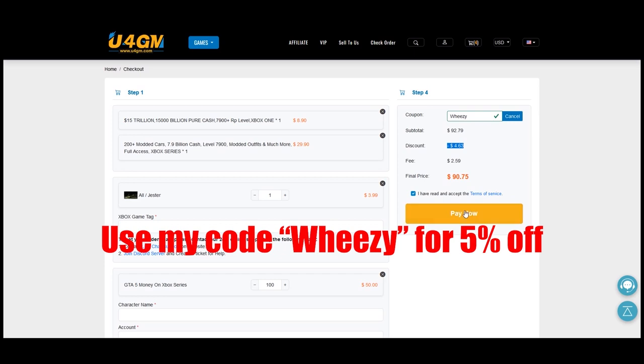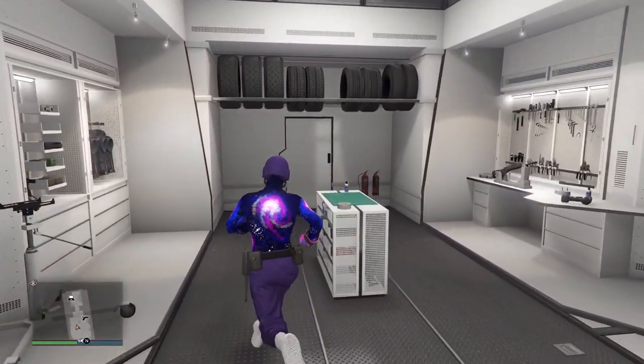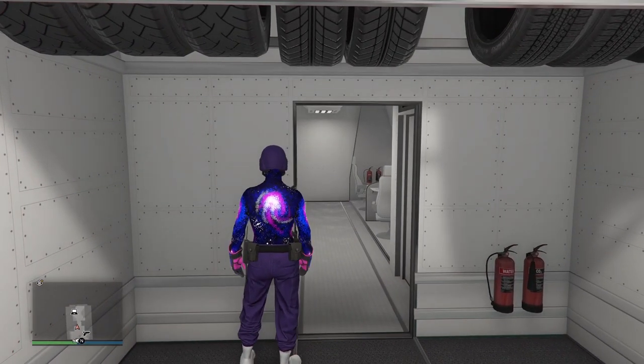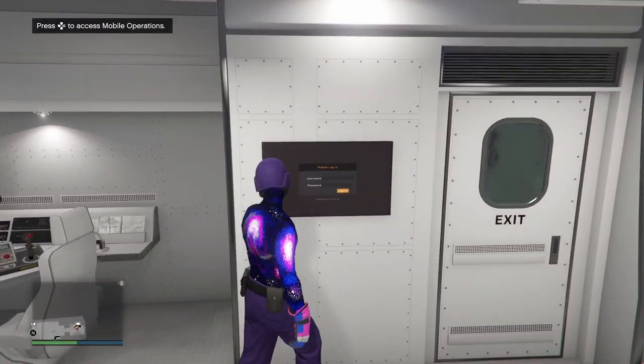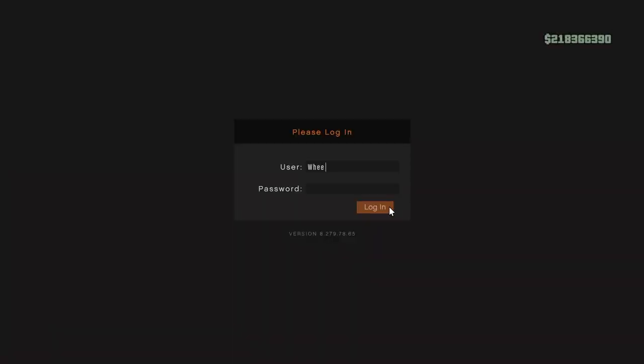Alrighty guys, hope you enjoy — back to the video. Head over into the back of your MOC and then head over to your mobile operations terminal. You want to go in there and start up a mission called Work Dispute.